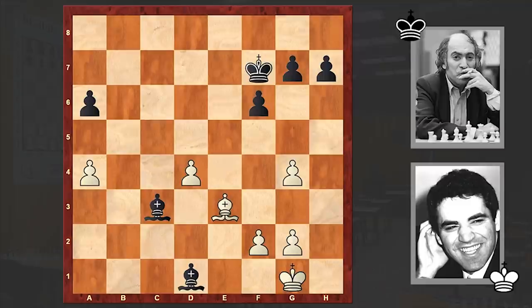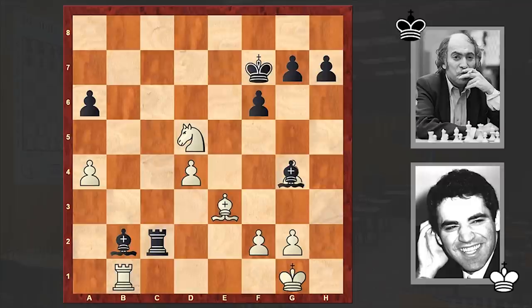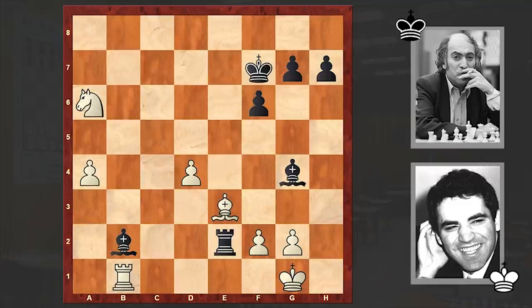How could Tal make a mistake like this? This is just crushing. Instead he is playing Rc2. Well, if this was an online match I could understand — I would say Tal just pre-moved. But how on earth could he miss Bxd1 here? Very, very strange. Yes, I understand this is a blitz game, but Tal was very strong in blitz and this is just an amateurish mistake.